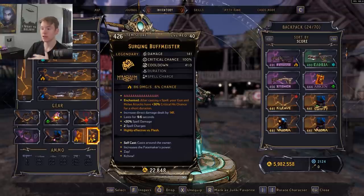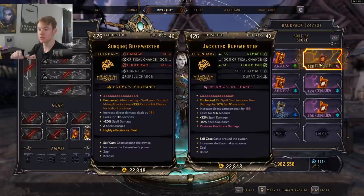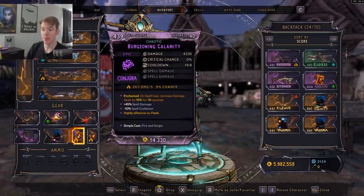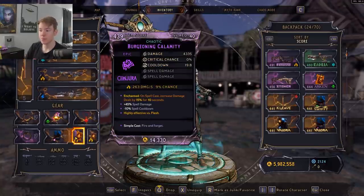It's pretty rare to get a Buff Meister with two spell charges, but that's what to look for. The dark magic version is particularly strong because you can restore health via damage. Any Buff Meister is good, but importantly: Buff Meister's damage is increased not by spell damage or action skill damage, but by flat damage — so 'increased all damage dealt' on the spell is what you want.